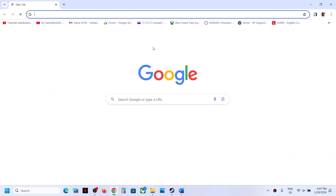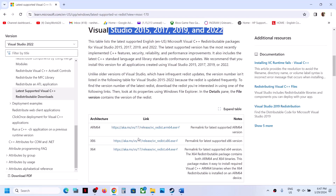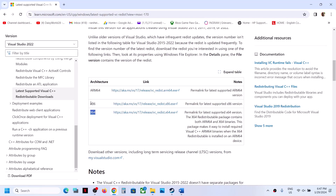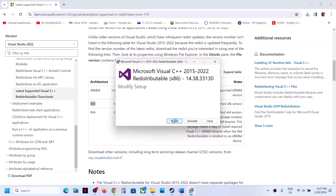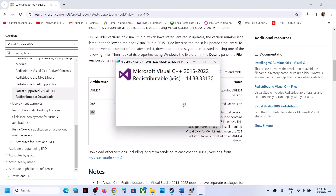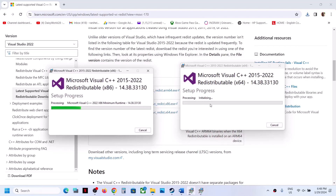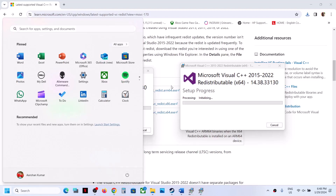The next step is to install the Visual C++ redistributable files. Copy the link provided in the video description and open it in a browser — it will take you to the Microsoft website where you can find Visual Studio 2015, 2017, 2019, and 2022. Download both the x86 and x64 versions. Run each exe file — if you see a Repair option click Repair, or if you see Install click Install. Let both installations complete, then restart your computer. After the restart, launch the game and check.